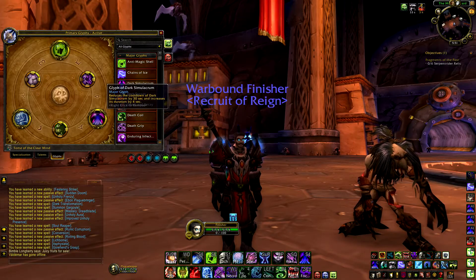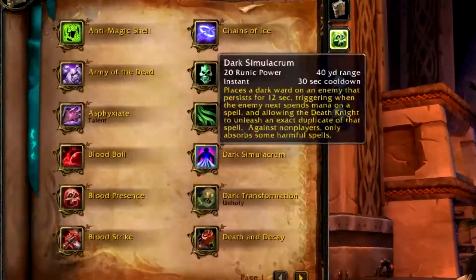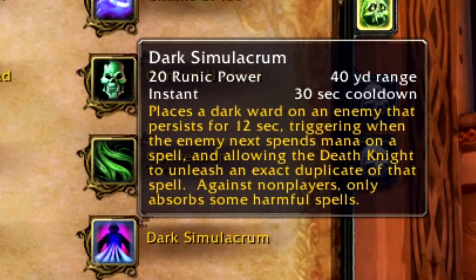Let's look at the spell and the glyph. It places a dark debuff on an enemy for 12 seconds, and the next spell they cast during that 12 seconds you'll be able to steal. The debuff can actually survive immunity effects like Cyclone, so you can use it whenever you want. You can steal a lot of things from PVP targets — Ice Block, Divine Shield, Blink, pretty much everything.